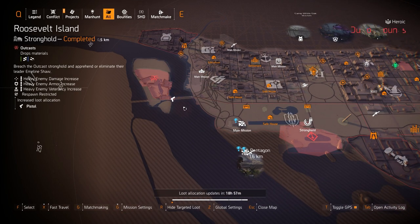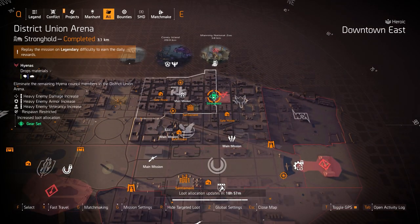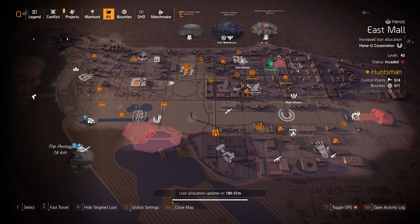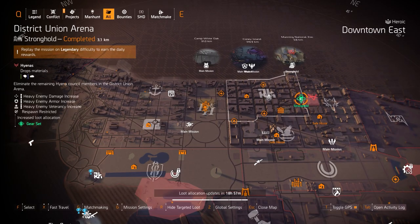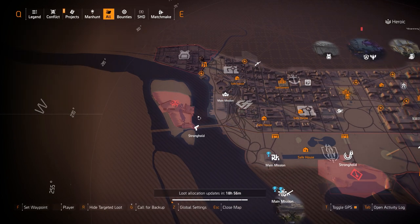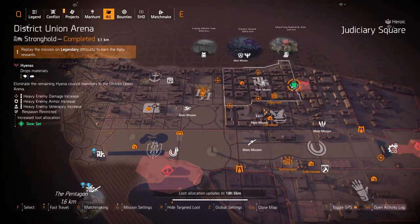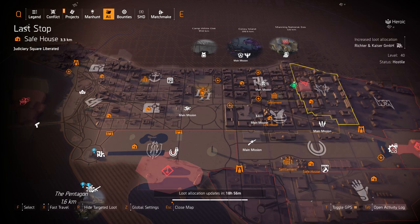You can also farm the Vile Mask and the Punch Drunk Mask with 20% headshot damage baked in — it's a Douglas & Harding mask. Pistols at Roosevelt Island. For the legendaries this week: gear sets at District Union Arena and skill attachments at Capital Building. Farming for gear sets isn't that difficult since you usually only need to re-roll one thing, especially skill tier.